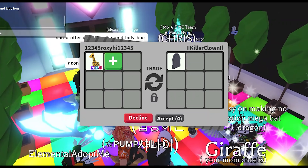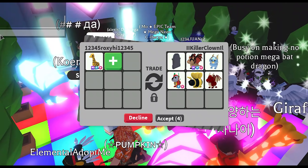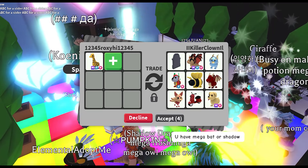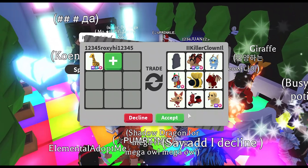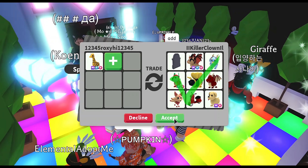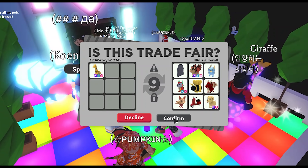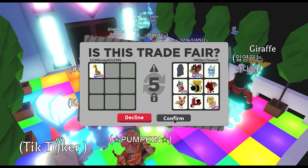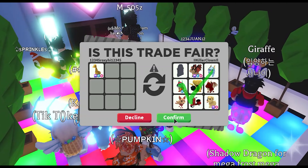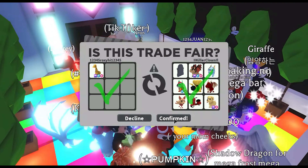In our next trade, they added a magical tombstone, a mega neon fly ride bat dragon, a golden griffin, fly ride robo dog, king bee, dragon kitten, a moped, and a mega neon ride dog. They accepted, so I'm going to accept because I love mega bat dragons. That trade was successful!